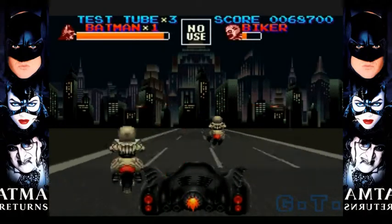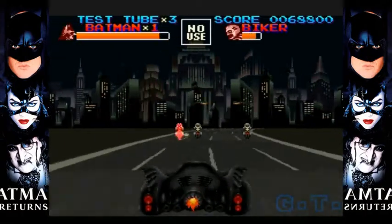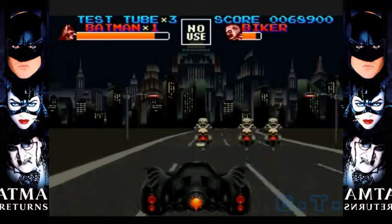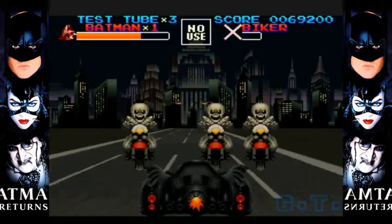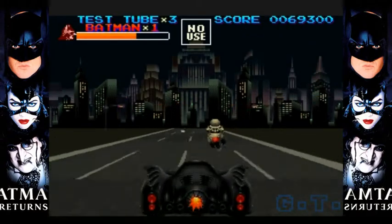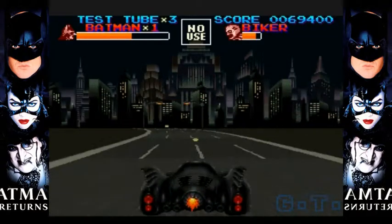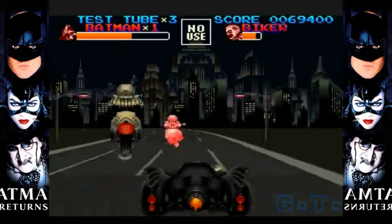In this entire level, you're just shooting biker clowns and dodging them in any way possible. They're gonna jump above you, try and run you over. At the same time, there'll be head-on collisions with the other bikers. Eventually they'll shoot you. Basically, the bazooka clowns are now riding along trying to shoot you.